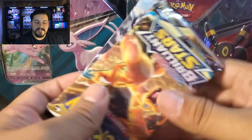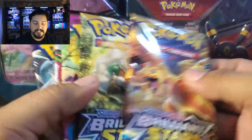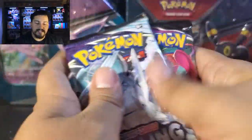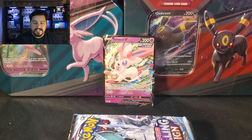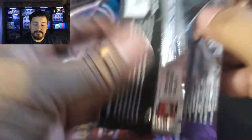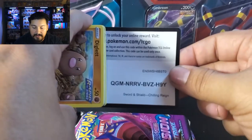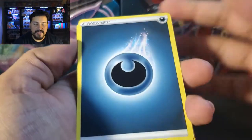Let's do the quick opening of these packs before we get into the other two. I'll open those off camera to get everything set up. We'll start with Chilling Rain — these are all really good packs. Looking for the Alternate Art Moltres, Blaziken would be nice, Golden Snorlax. Everything in this set is really good.